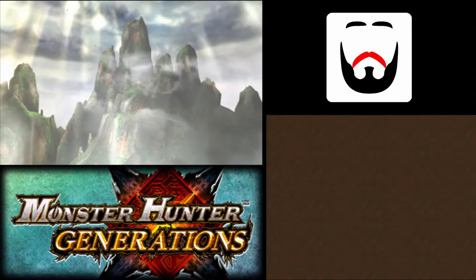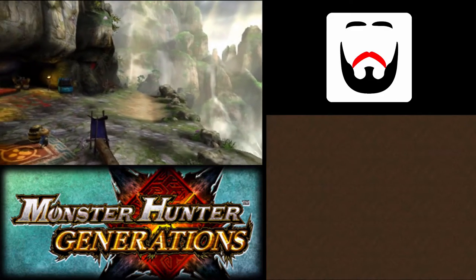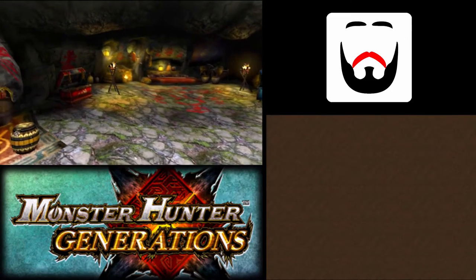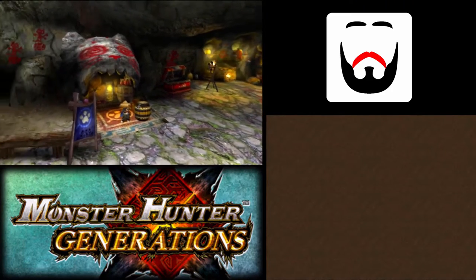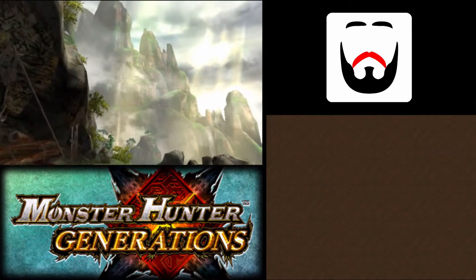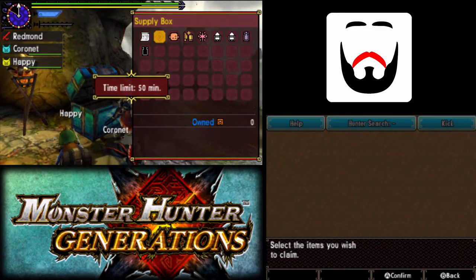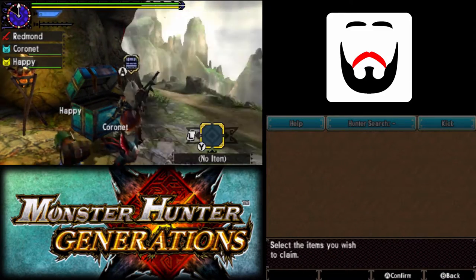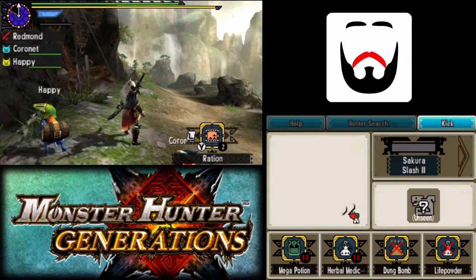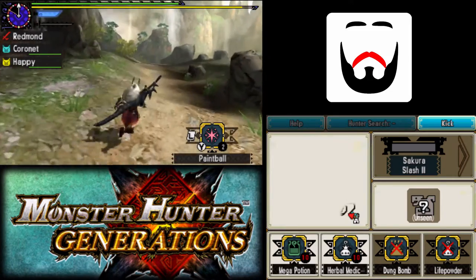I forgot to eat. Oh well. I often forget to eat when I'm not in Berna, or the Hunter's Hub, which I guess is technically right outside Berna. Pretty sure I know the Misty Peaks by now. Not going to bother carving these Jagia — I'm just going to kill them, because I know I've already gotten everything they can offer me.